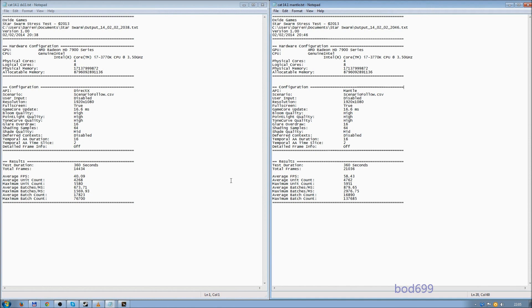So you can see there — it's a significant improvement in Mantle, from 40 to 58. That's almost a 45-46% gain in that demo, which is pretty crazy.